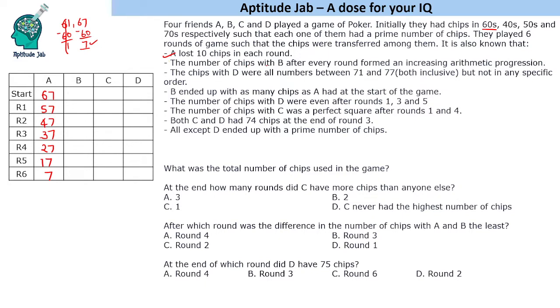The number of chips with B after every round formed an arithmetic progression which is increasing in nature. Let's say B had n chips initially, so the sequence is n, n+x, n+2x, up to n+6x. It is also given that B ended up with as many chips as A had at the start of the game, which is 67. So B ended up with 67 chips.